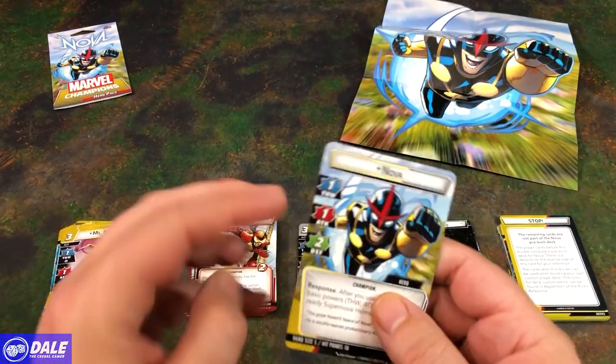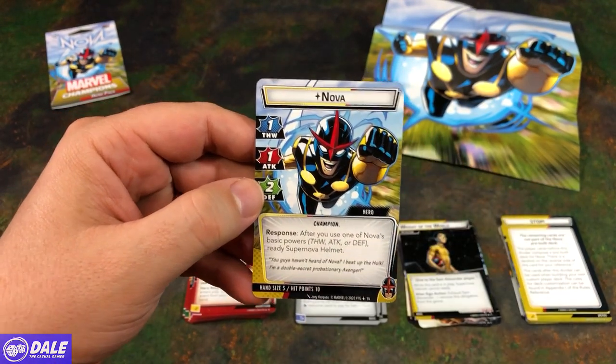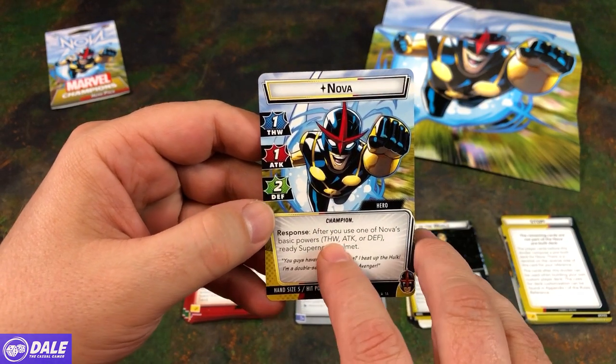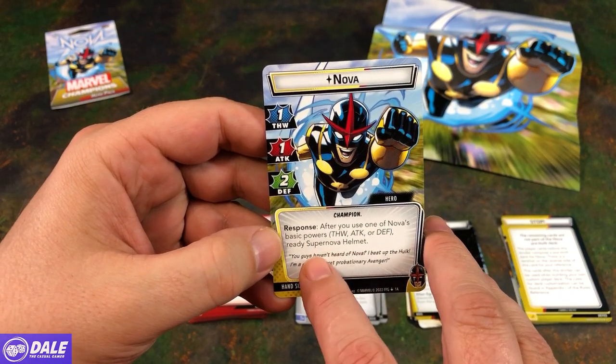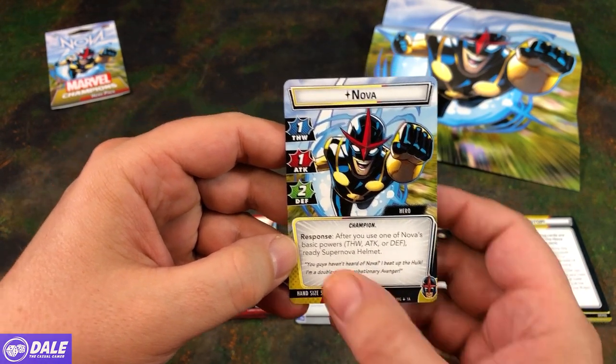Nova is coming at us with a Thwart of 1, Attack of 1, and a Defense of 2, which are some low stats, but I'm sure some things are going to help modify that. Response: after you use one of his basic powers, Ready Supernova Helmet. He's got a hand size of 5 and 10 health.